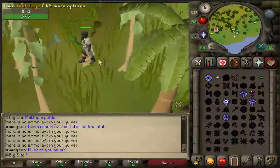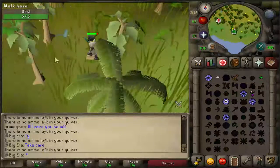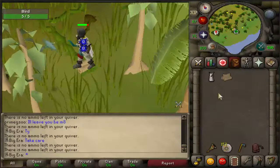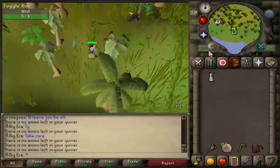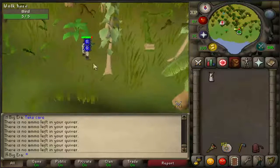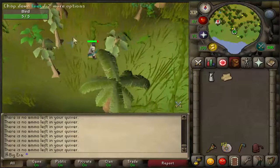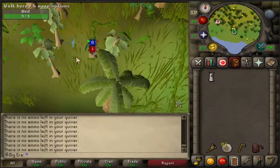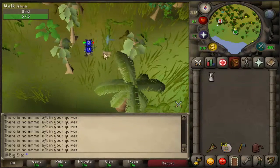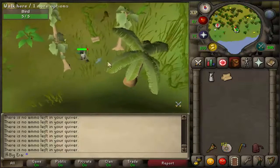Basically what you want to do is get to this exact area right here — two steps east of the Teak Trees. Make sure there's two steps east exactly on this spot right here where the logs are. What you want to do is step one west of the Teak Trees. This might happen to you: they both attack you at the exact same time. What people do is just kill one and then get another one, but that takes time.